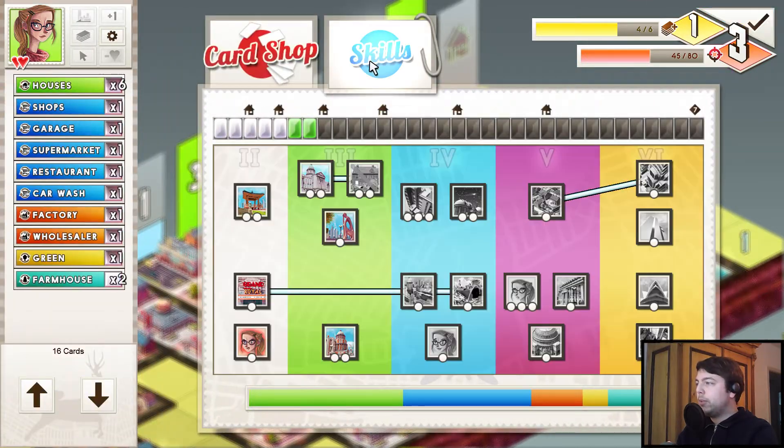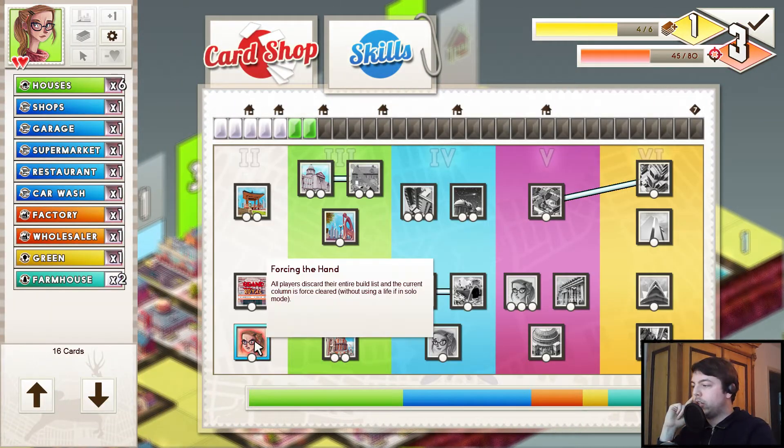We're going to do that, but before we do, we could use 'forcing the hand,' which is a skill upgrade. It will give us a free column clear — all players discard the entire build list, and the current column is force cleared without using a life.